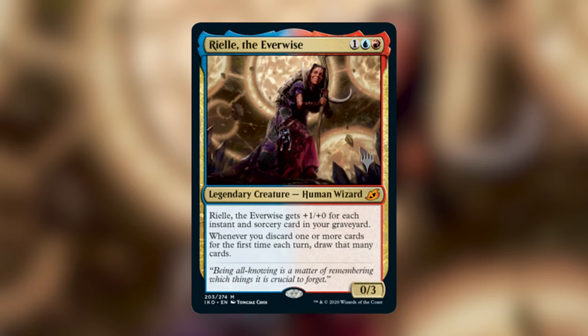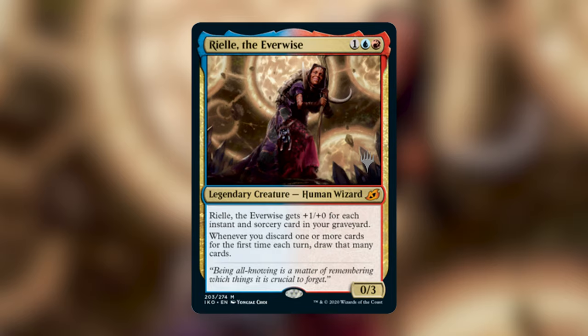Rielle cares about instants and sorceries in our graveyard and us discarding cards. So we're going to be playing lots of instants and sorceries that let us draw and discard cards to fill our graveyard. We have ways of winning with combat damage from Rielle or creatures that get bigger with instants and sorceries in the graveyard, dealing mass damage based on how many cards we discard, and even a backup win con through Thassa's Oracle. I love Rielle because she gives a home to cards that weren't super playable in Commander before.